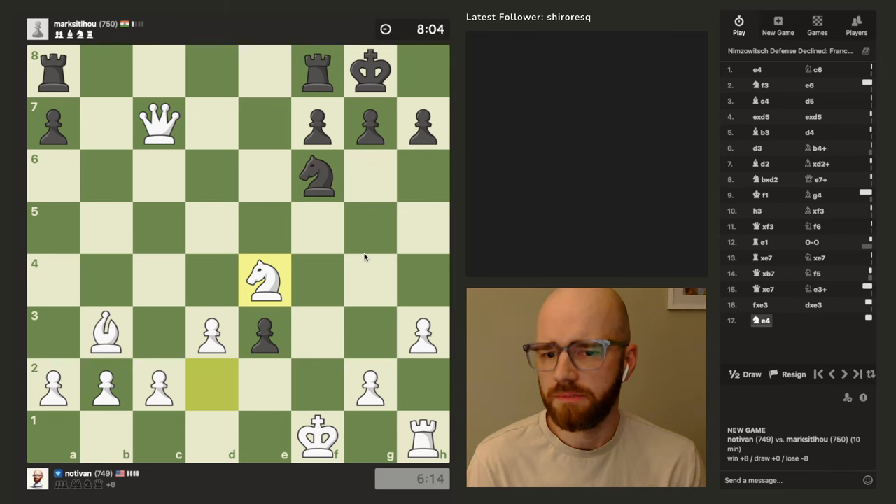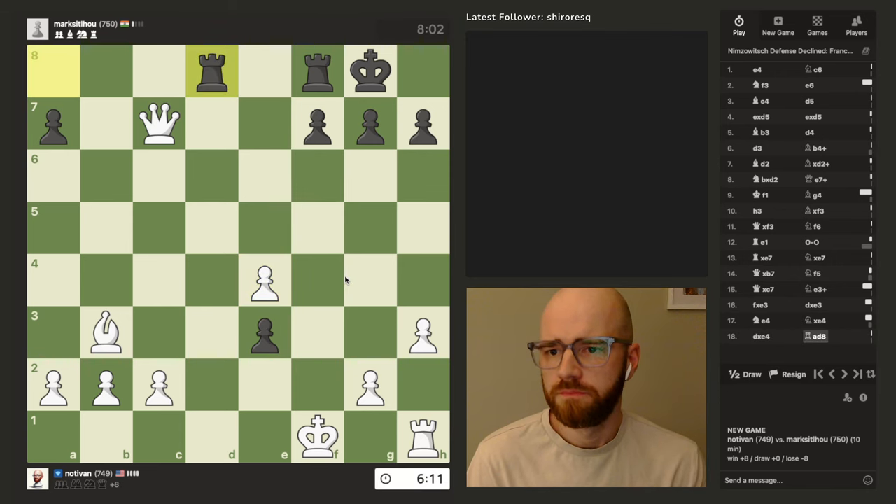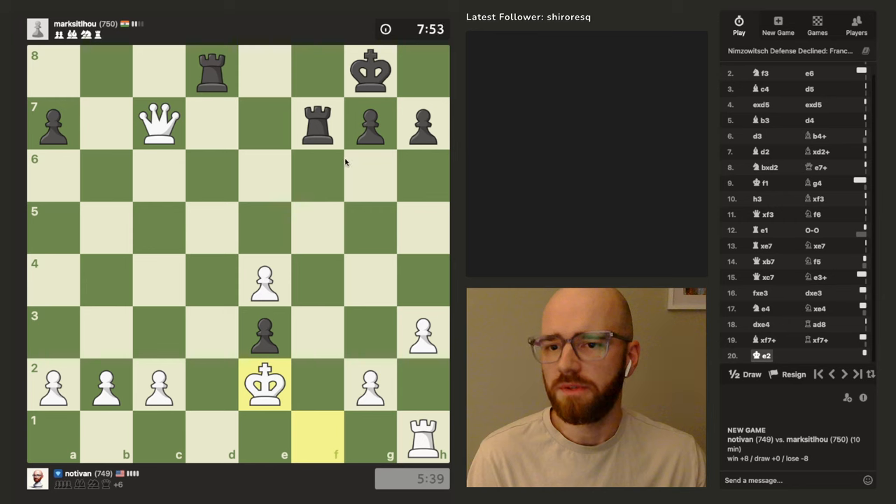I think his knight's actually trapped anyway. It's looking pretty grim for him. I think I take this — he's forced to take with the rook, and then I can capture his d8 rook with check. I'm actually okay with this. I doubt he's going to move this way. Oh — I did not see that. I did not see that. Wow, that was a big fail by me.